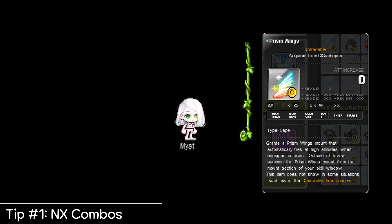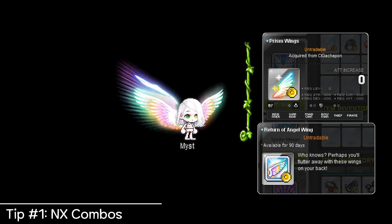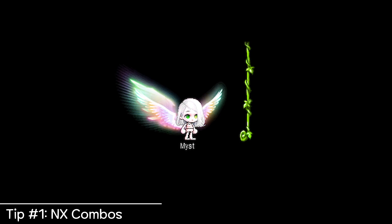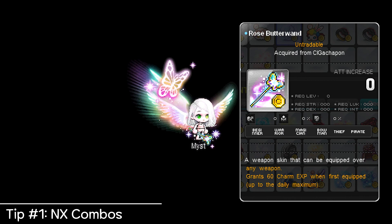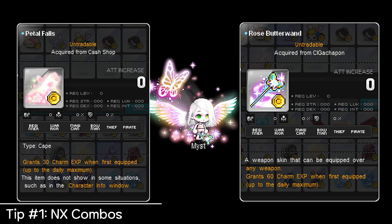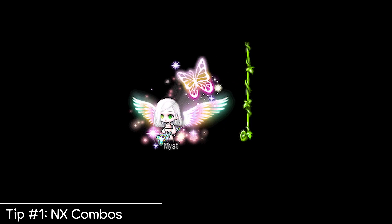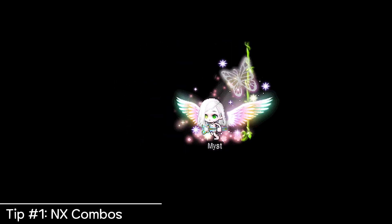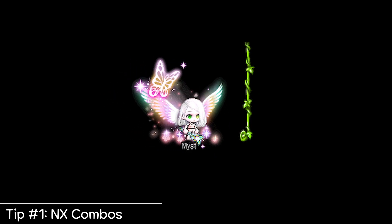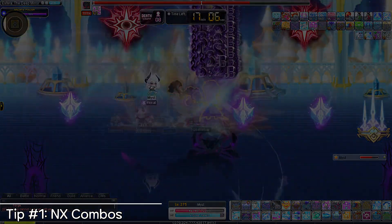If I use a Rose Butterwand — a weapon that gives this hovering butterfly over your character — with the cape Petal Falls, it looks like the rain effect is emanating from the butterfly itself. There are countless combinations that work like this, and as you accumulate more items, it's going to get easier to spot them. Mixing and matching is essential to this, so don't stick to just wearing a single set, because that doesn't really encourage creativity.